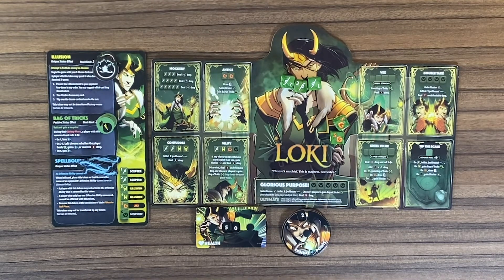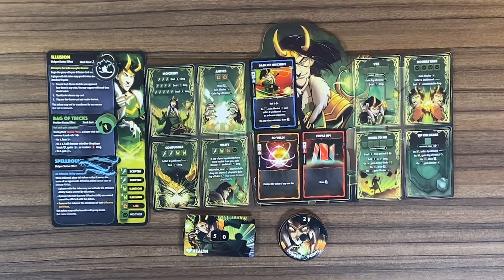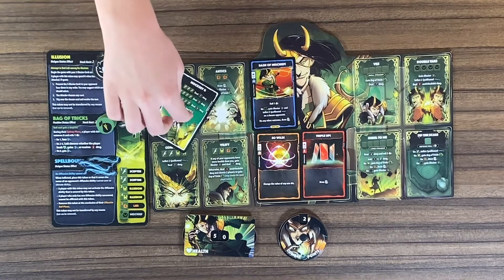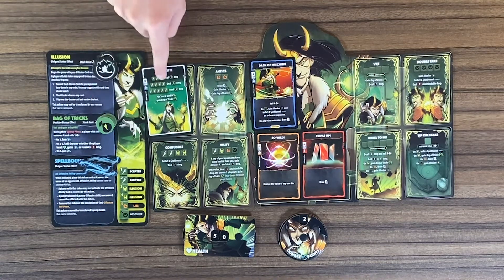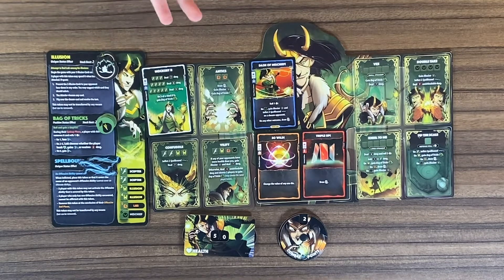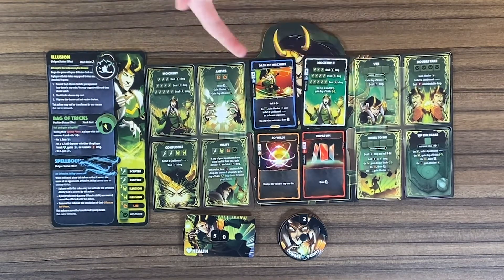So let's see how the cards work. These are main phase actions. One type of main phase action is the upgrade, where you just play this card and put it on that ability, like Mockery 2, which makes it a little better — deals more damage and even gives you a status effect. The other type of main phase action gives you something interesting to do, like rolling a dice and gaining from that.